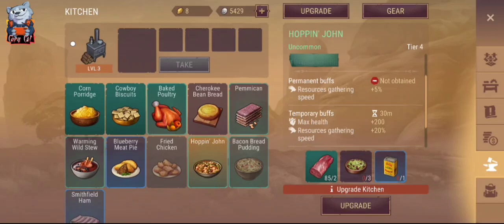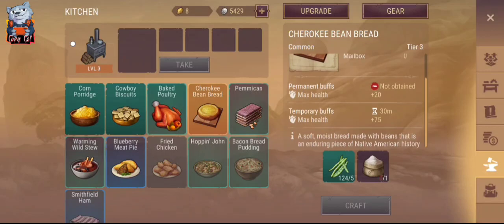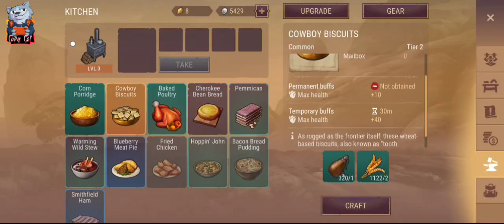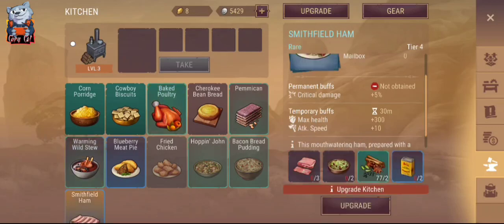Plus 200 maximum health as well when you eat it, for 30 minutes actually. And let's see — is there anything else we can use these ingredients for? Not actually. But we have the chicken here and the chicken is also looking quite good — the first time you eat that it's 5% extra in damage.